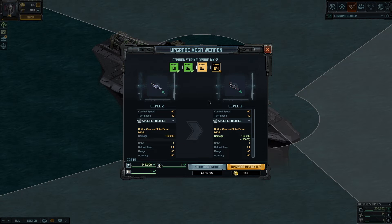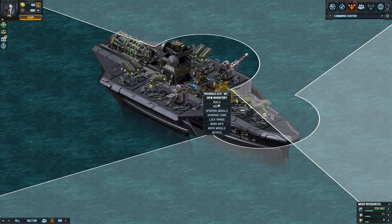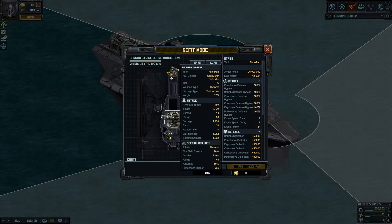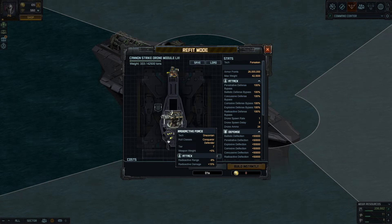Keep in mind those built-in weapons — there's nothing you can do to change their reload time, range, or accuracy. Regular specials will not change them. If you refit the drone, the built-in cannon is there, and at level 1 you have one weapon slot, one armor slot, and one special slot.